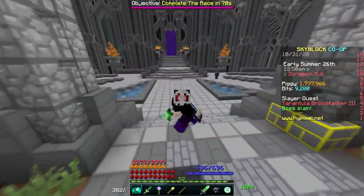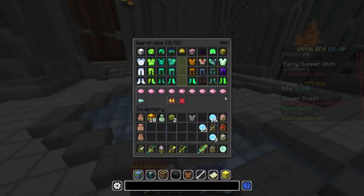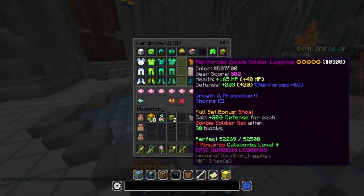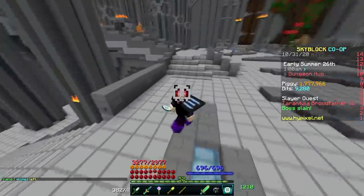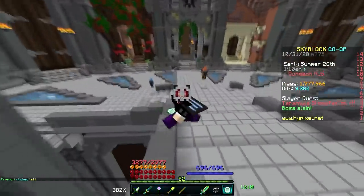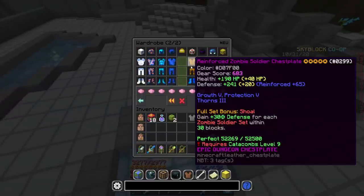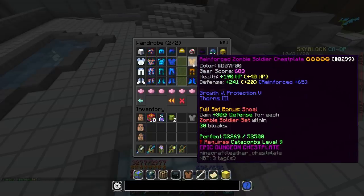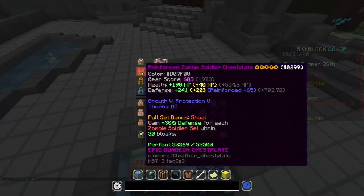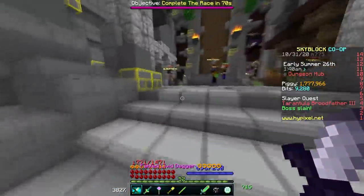Before you start grinding floor 3, I would recommend getting to Catacombs level 9 so we can use a new set of armor: the zombie soldier armor. If you're rich, you can buy a legendary set off the auction house for a little under a million coins; if not, an epic set for probably less than 40,000 coins total. The legendary one will have higher stats. Zombie soldier gives a ton of HP and defense — throwing this set on gives 700 defense and 554 health, which is really good. I'd recommend adding the reinforced reforge to give you some extra defense to help survive the tougher enemies.